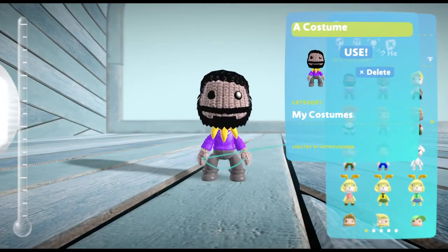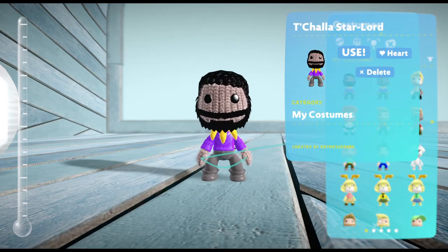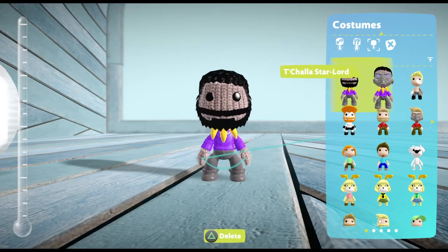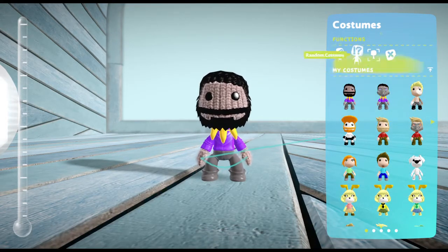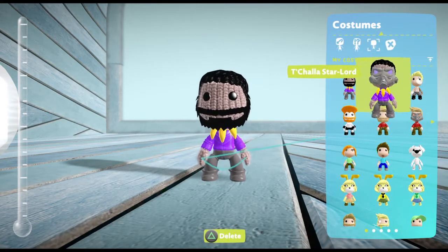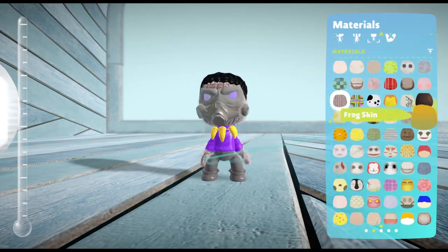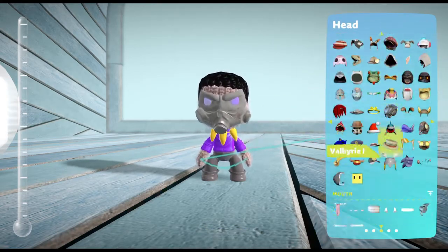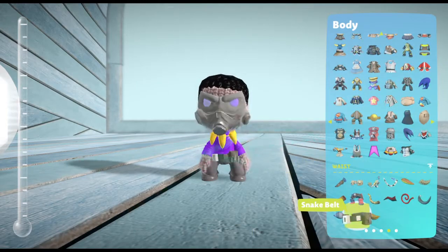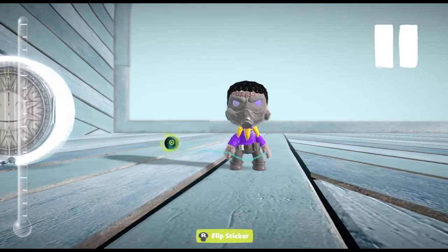And there we go, we got T'Challa Star-Lord from Disney's What If, which the season finale just premiered this morning on Disney Plus — go ahead and check it out. I forgot to add the belt, so before we do that, I'm gonna add the belt. I'm gonna use Snake's belt and make it black.